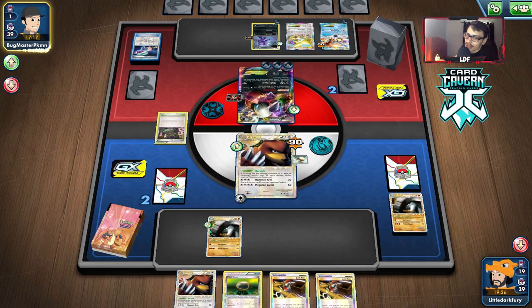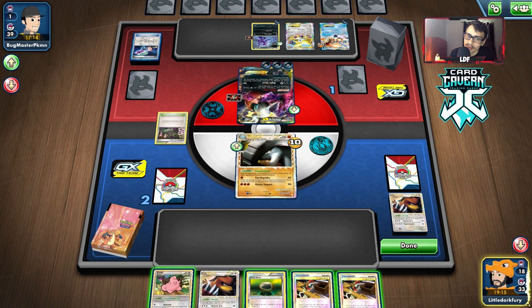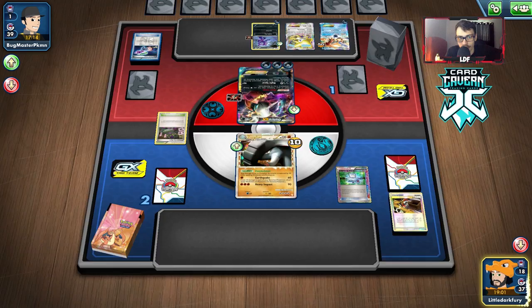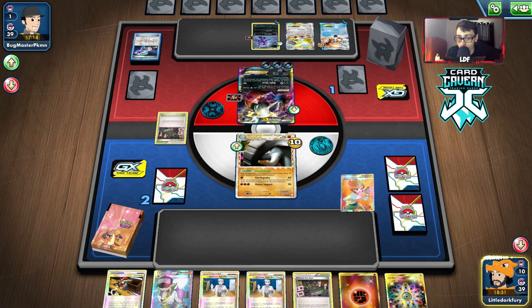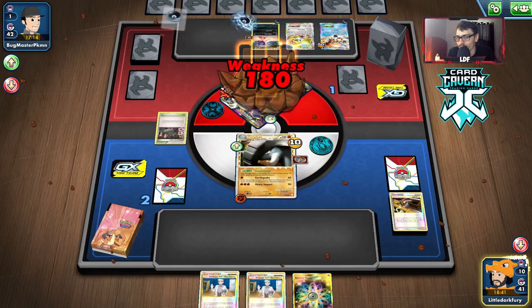We have another chance to draw an energy. We just got to let them take out my Urserine. We can get Computer Search — oh, we actually do have supporters in the deck. We do have our last Junk Arm. We need to get our last Junk Arm and an energy to win the game. And we got it! Oh my gosh. We should not have came this close to losing, bro — we're playing against a Darkrai deck and we're playing a Fighting deck. That's a little close for comfort. That's the problem with Legacy: you brick way too hard sometimes, even when you play a bunch of supporters. That was a close game though.